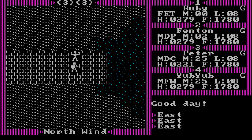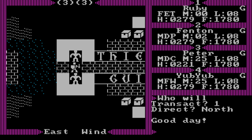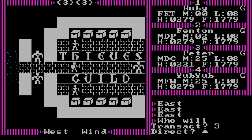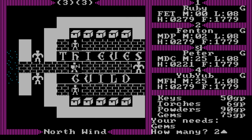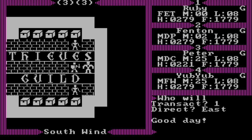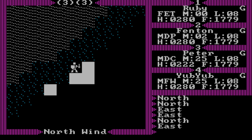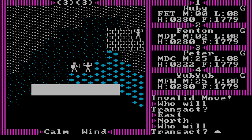We found the Thieves Guild. This is where you buy your keys, torches, powders, and gems. For those new here — welcome to the channel, enjoy your stay. I'm going to get some gems and leave at least two of them. In the future, I'm going to use them in certain places as a kind of mapping system, hopefully.